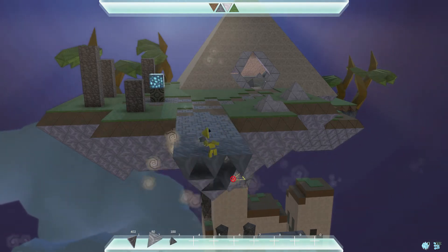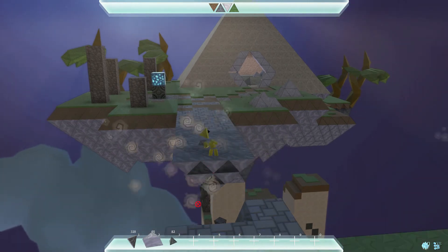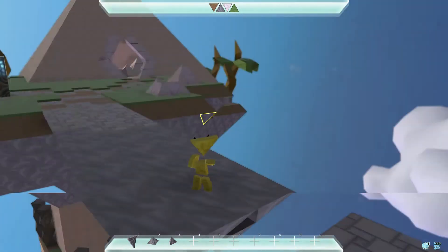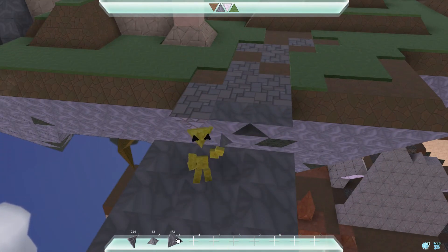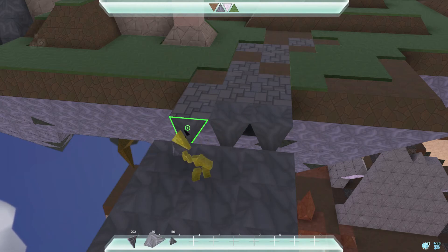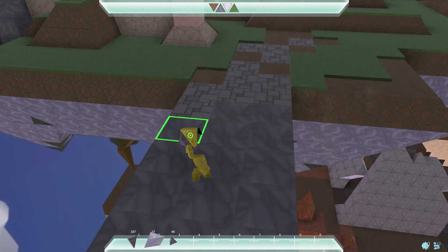Finally, simply rinse and repeat. Once you're about halfway done, you'll need to finish up the bridge by constructing the rest on the opposite side so that your bridge doesn't experience a structural collapse.